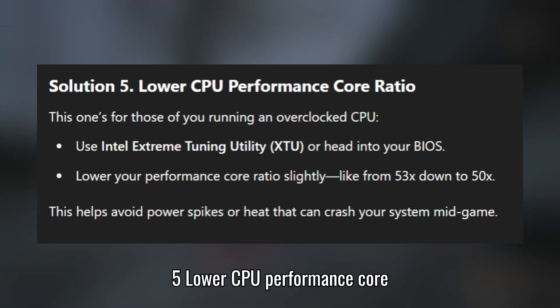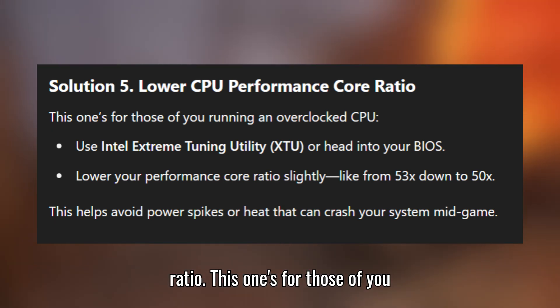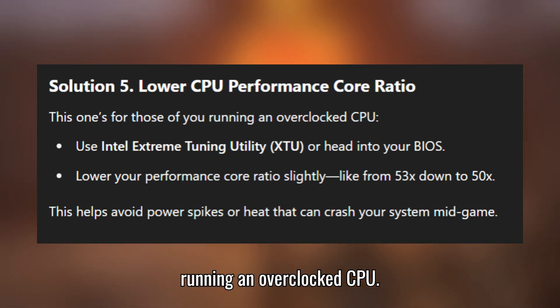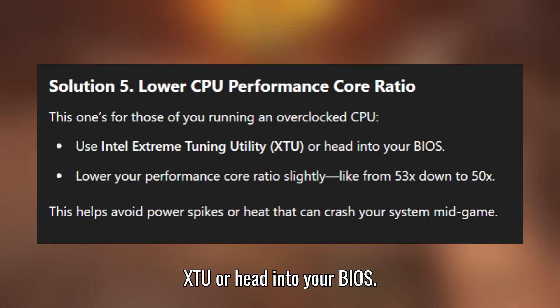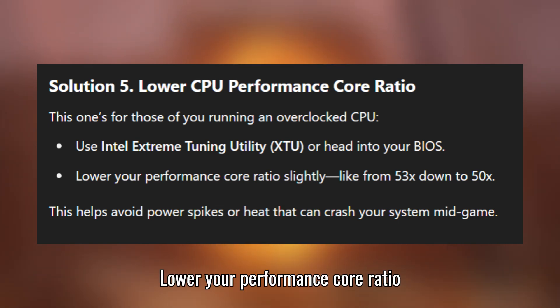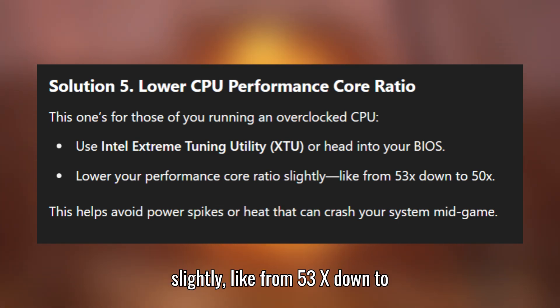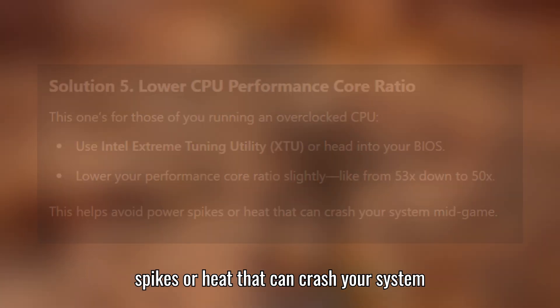Solution 5: Lower CPU Performance Core Ratio. This one's for those of you running an overclocked CPU. Use Intel Extreme Tuning Utility (XTU) or head into your BIOS and lower your performance core ratio slightly — for example, from 53X down to 50X. This helps avoid power spikes or heat that can crash your system mid-game.